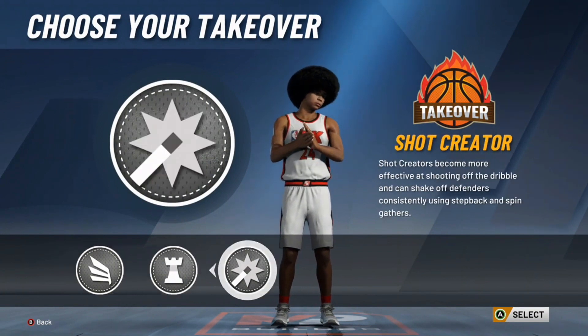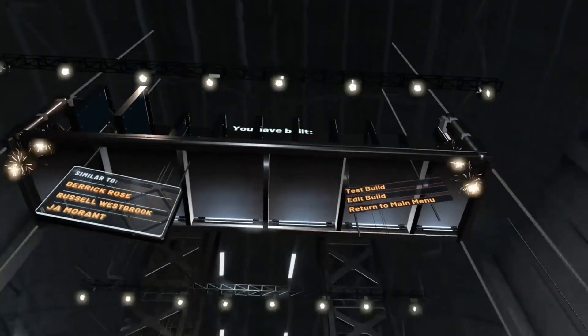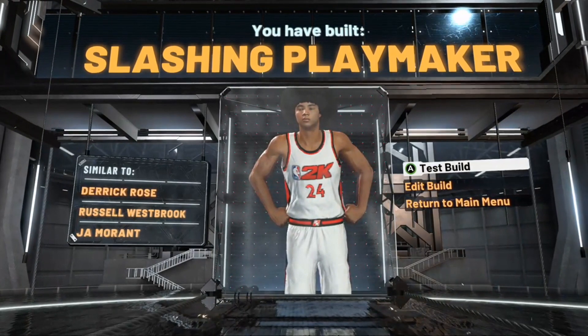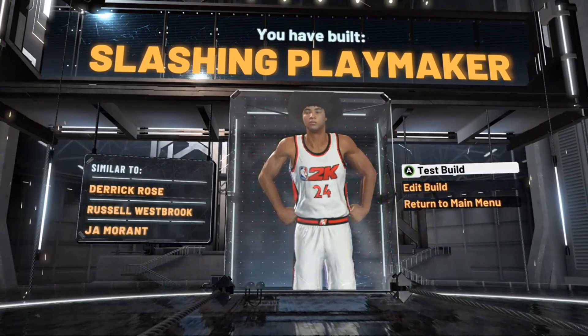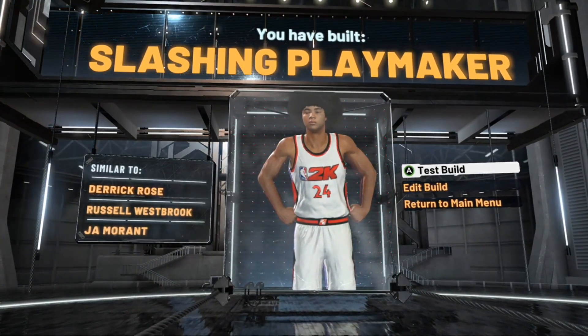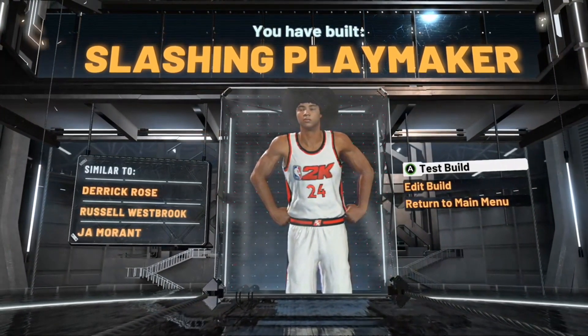For takeover, you can choose whatever — personal preference. The reason I chose playmaker personally is because once you have the playmaking takeover badge, they're not going to be able to double team you. They're going to have to stick to their man, because once you hit somebody with the playmaking badge they're going to hit their shot. You can break ankles, make highlight plays. So here it is — slashing playmaker. I feel like this is the best build and I'm going to show y'all some gameplay.